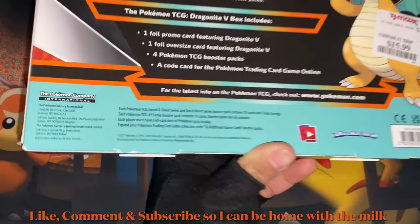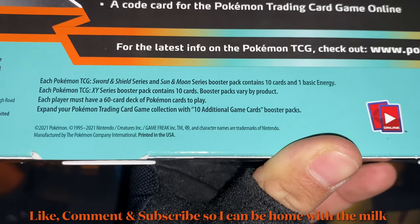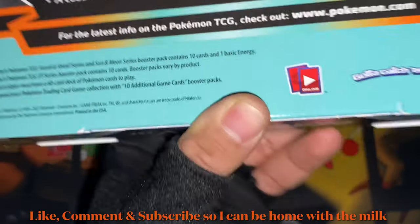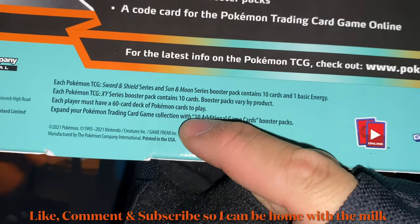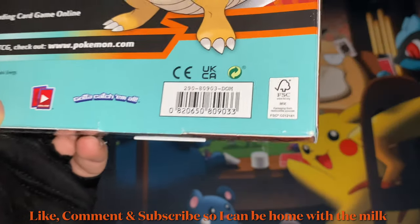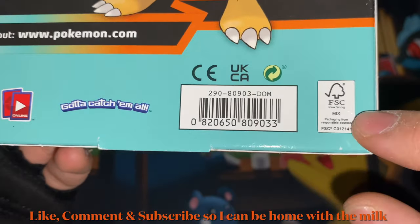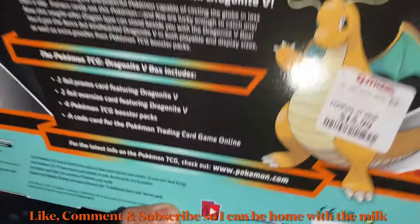There's the rest of the box info — the Pokemon Company International section, the booster pack details, the barcode if you want to scan it, the website info, and that's it.